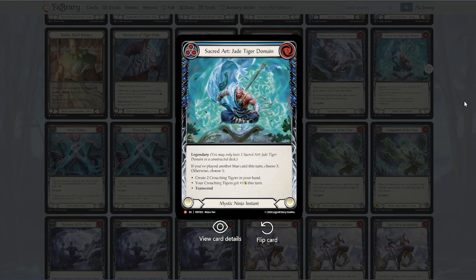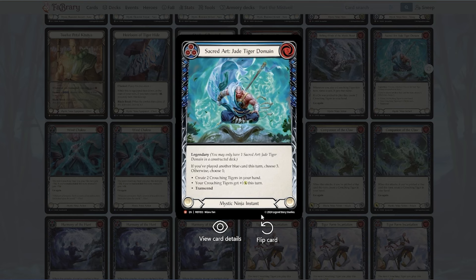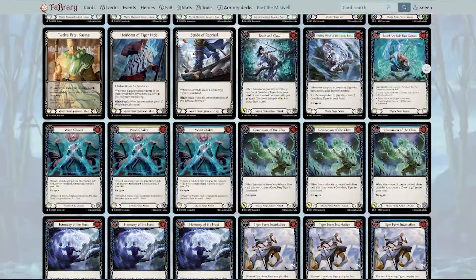Sacred Art: Jade Tiger Domain — this is Zen's legendary card that allows us to transcend and make chi, so we're definitely playing this if we're playing Zen. You crane two tigers into your hand, which could be fine on its own, but really it's the second line of text that you really want. Even if you didn't play another blue card this turn, you could choose the second line of text and that's probably still fine. But if you get all three effects to go off — that's insane. This is a legendary for a reason; it's so, so good.